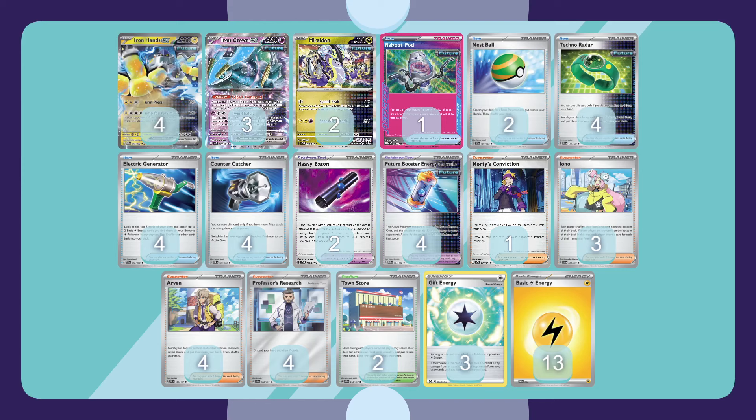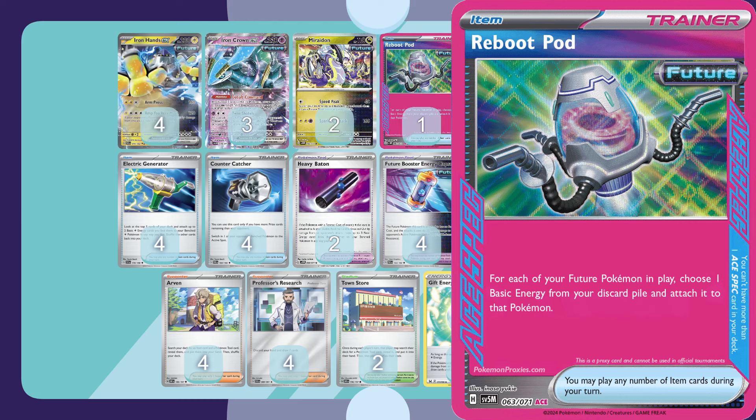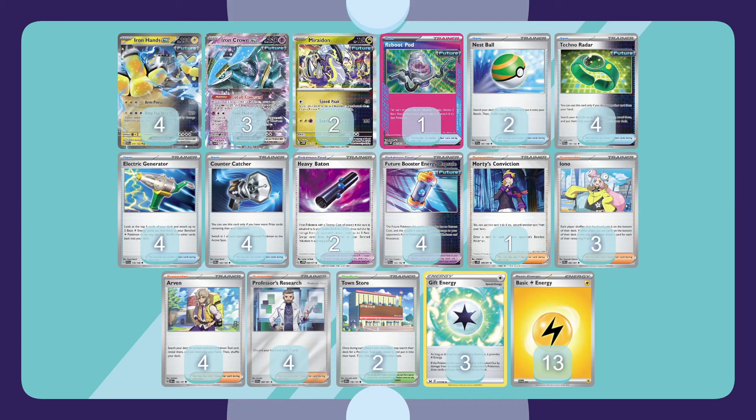There's also the Reboot Pod A-spec card, which can get additional energy in play onto your future Pokemon as well, so it's a nice fallback so that you don't have to get quite so lucky with your generators. I hope you enjoyed today's battle video and stay tuned to the end to hear about some other considerations after some more playtesting.